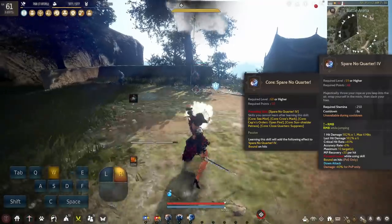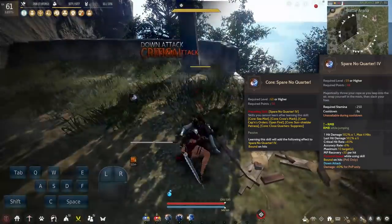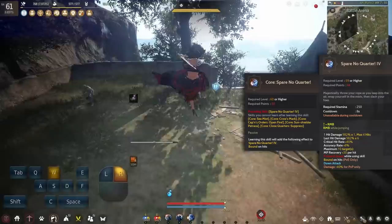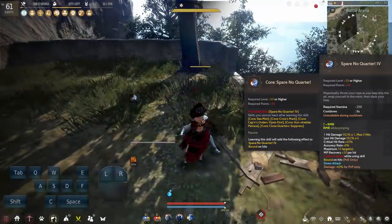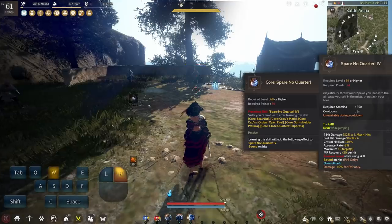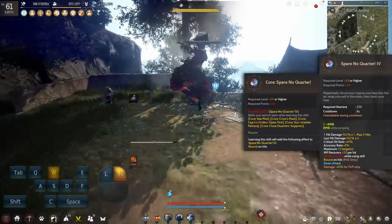The next skill is called Spare No Quarter — a forward RMB skill on an 8 second cooldown. It has Frontal Guard while using the skill, mana recovery on hit, and a core version that gives the skill a Bound CC, which is not a bad choice for core selection.